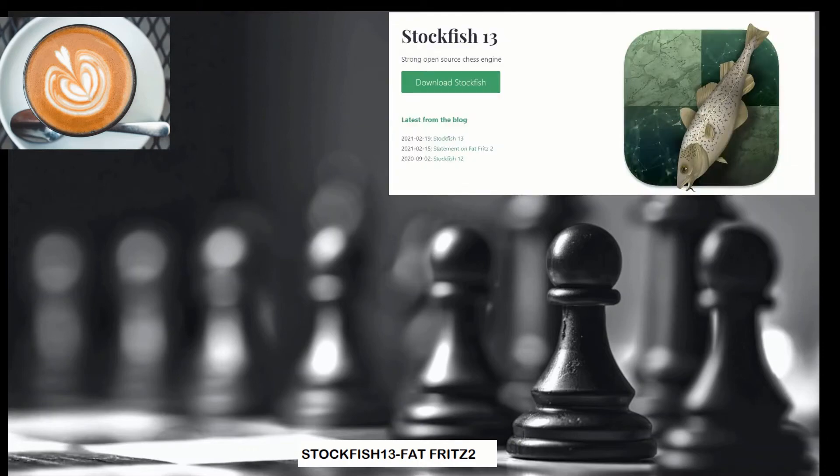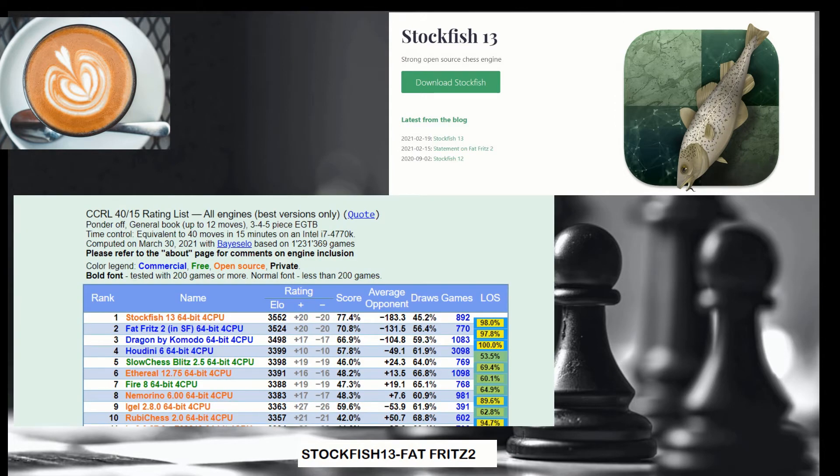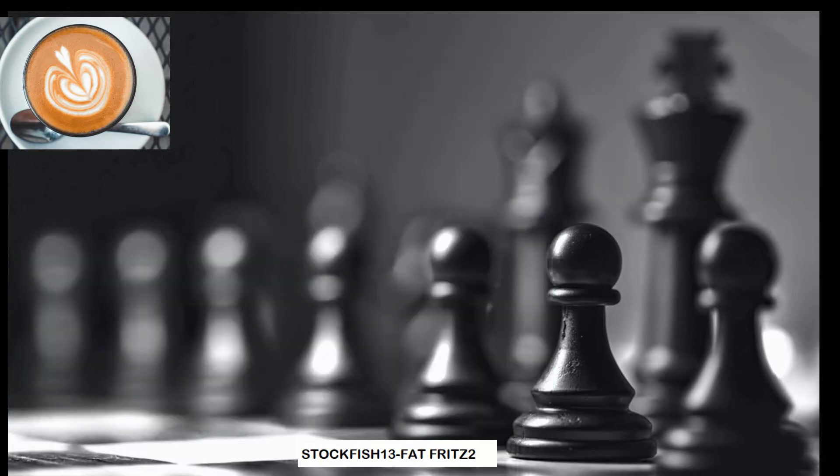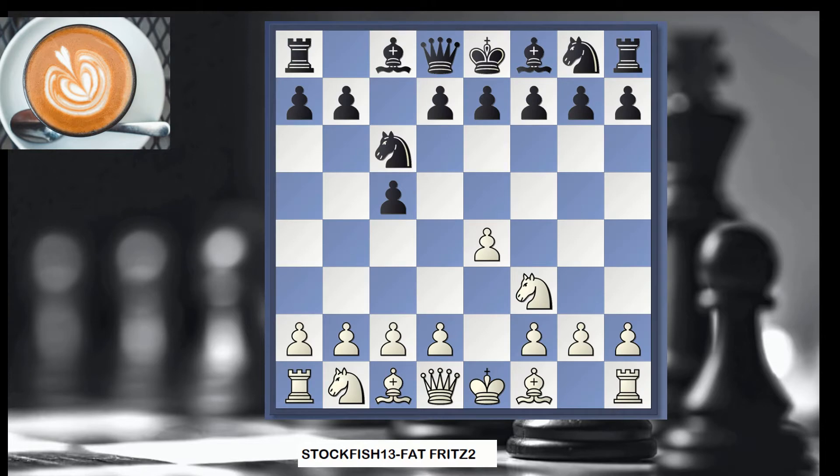This video is about Stockfish 13, the strongest chess engine in the world, available for free as open source, versus Fat Fritz 2. In the official CCRL rating, Stockfish 13 is about 28 rating points above Fat Fritz 2. This video showcases a game where white is Stockfish 13 and beats the number 2 engine in the world, Fat Fritz 2. This was a Blitz game counting for the official rating published on that website.